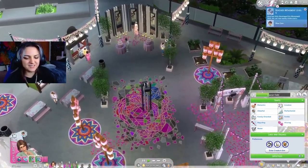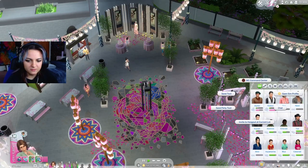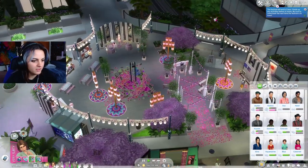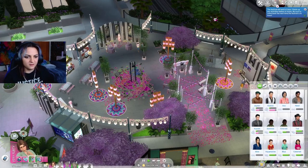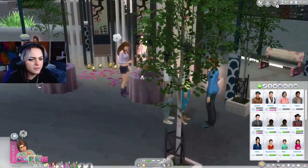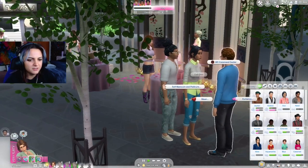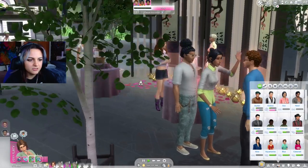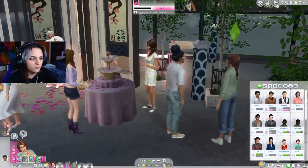Let's just get a bunch of romancing out of the way and everything should be fine. Is this guy still here? No - let's just invite him over. Let's take advantage of the flirtiness and the fact that none of our children have to be cared for by us at this current point in time. He's sleeping - lame. Are there any other people here? You're cute - romance. Flirty introduction. What about this guy? Flirty introduction - let's just go ham.